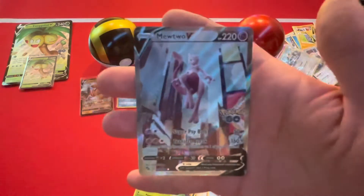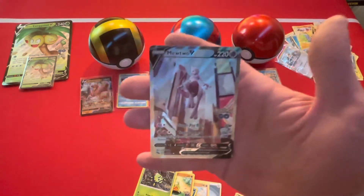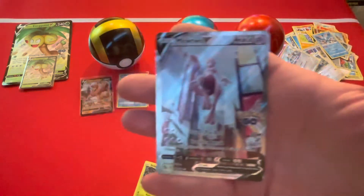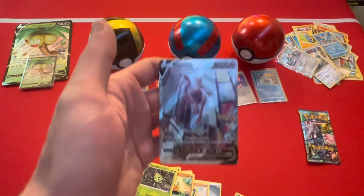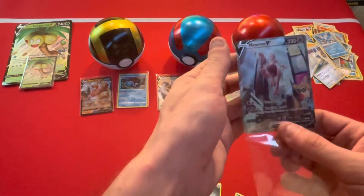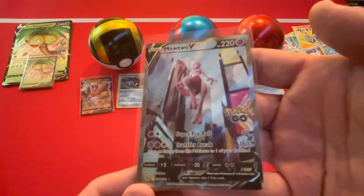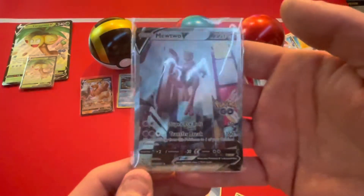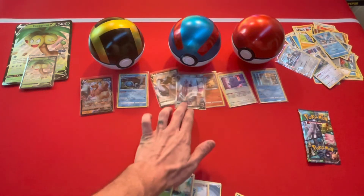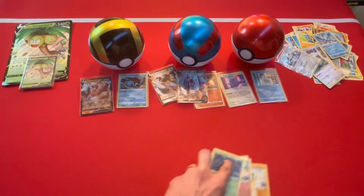Alternate art — oh baby, this is the hitter guys! This is what everyone's chasing and we got it! This is the Mewtwo Times Square alternate art. We got that! We need a Radiant Charizard to get all of our super hitters, but dude check this out — the Mewtwo Times Square full art, alternate art, baby! Super amazing. Put him right smack bang in the middle. Dude yes, I knew it was going to have a hitter, I knew it!